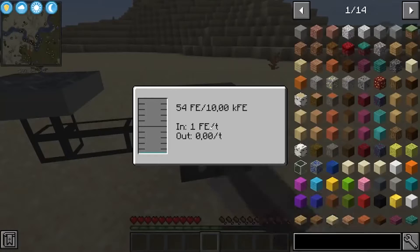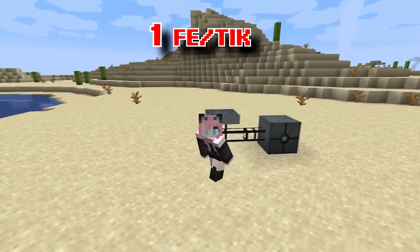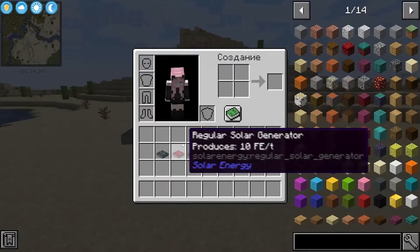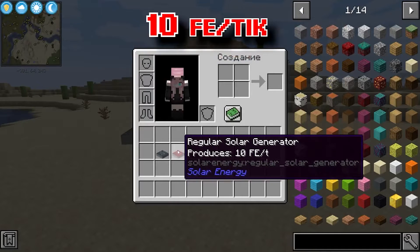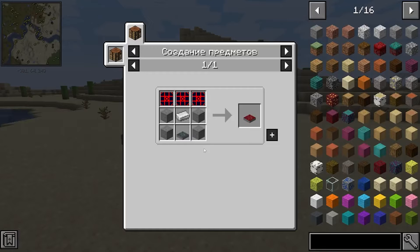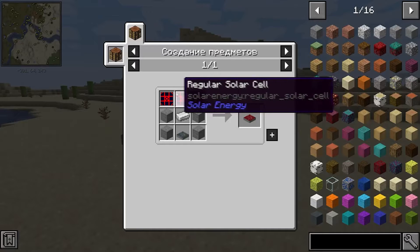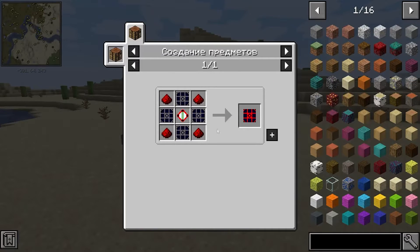A basic solar panel generates 1 FE — that is, one unit of Forge energy — and this is very little. A slightly more powerful energy source is a conventional solar generator, which is already capable of producing 10 FE per tick. To craft it, you need to craft a basic generator and also add three ordinary solar panels, which can be made from redstone, basic solar panels, and a conventional energy core.